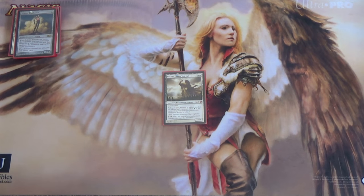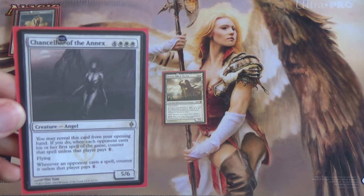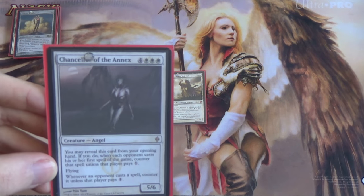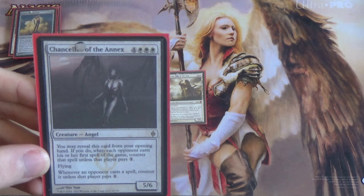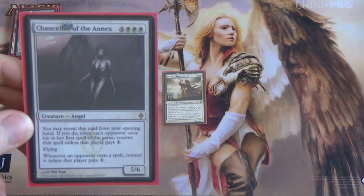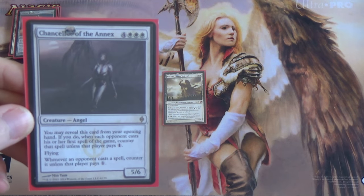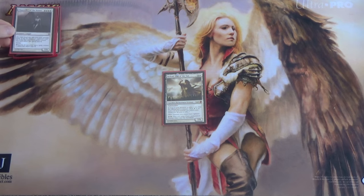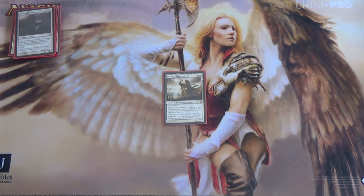Now for our big creatures. This is the one you want in your opening hand — Chancellor of the Annex. You can reveal this from your opening hand. If you do, whenever each opponent casts their first spell of the game, you basically get to Mana Tithe it — they have to pay one to keep it from being countered. And then while it's on the field, it automatically Mana Tithes all of their spells. And it flies and is a 5/6.